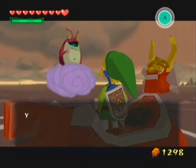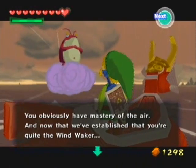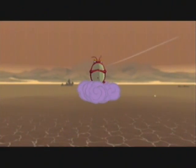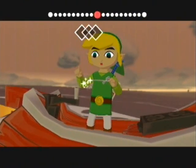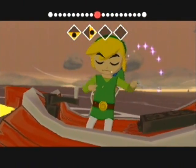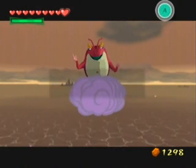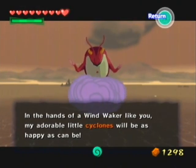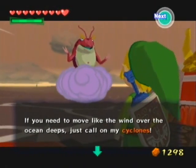Northern Triangle Island here, Mother and Child Isles, and Shark Island. Not sure why those three specifically, but only one of them seems to make sense. And you learned the Ballad of Gales — hell yeah! So basically with this, he lets you use his cyclones and you can pretty much warp to within one square of any island in the game, which is really fantastic.